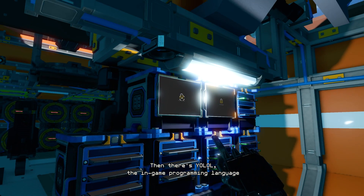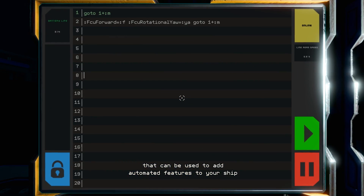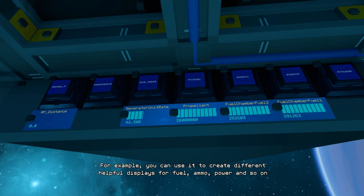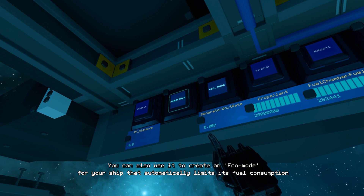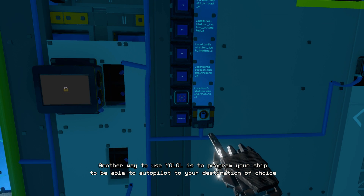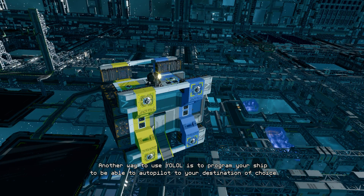Then there's YOLOL, the in-game programming language that can be used to add automated features to your ship. For example, you can use it to create different helpful displays for fuel, ammo, power and so on. You can also use it to create an eco-mode for your ship that automatically limits the ship's fuel consumption. Another way to use YOLOL is to program your ship to be able to autopilot to your destination of choice using the transmitter and receiver system.